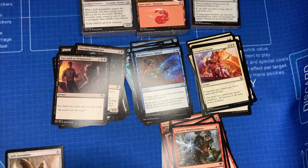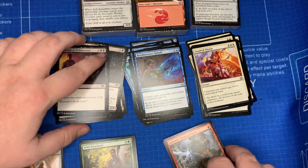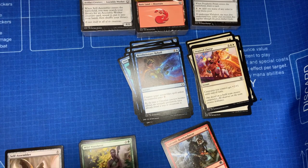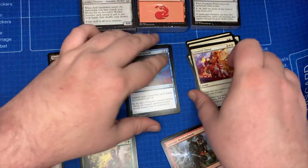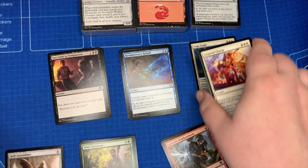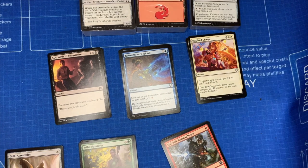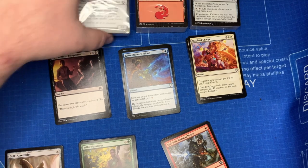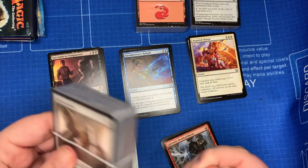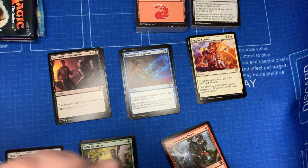These give you a little try of everything. You know, now we have Jump Start, the Arena Starter Kits, half a dozen precon decks — you can just grab a Toolkit, get going, and get to building right then and there.